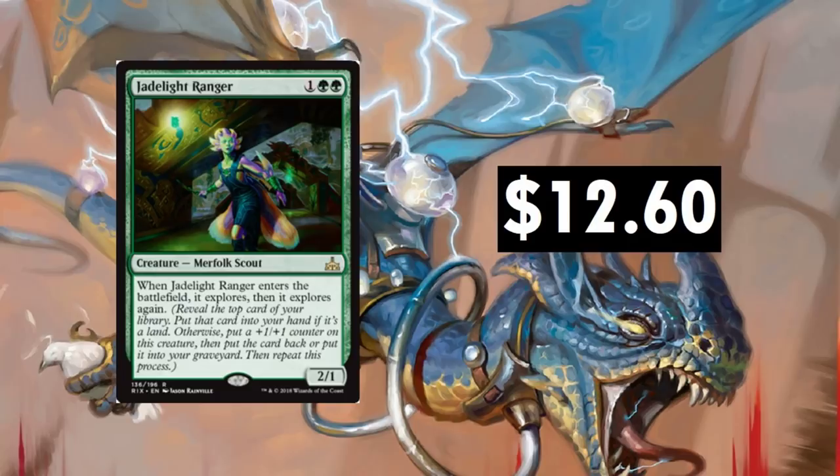Jadelight Ranger — this thing dropped all the way to about $5 just a couple weeks ago, and now it's back up to $12.60. Foil versions are going to be a lot more expensive; the foil was down to $9 and now it's back up to $20. Cards jump when decks get hot. Being a three-drop that explores twice, you're getting a 4/3 for three, and you're also able to fix your top deck and even get a land in your hand. There are so many nice little tricks with explore, and you can do it twice. $12.60 — I'd say it should stay around that price. It's a great card.